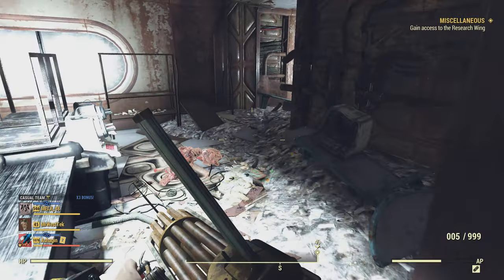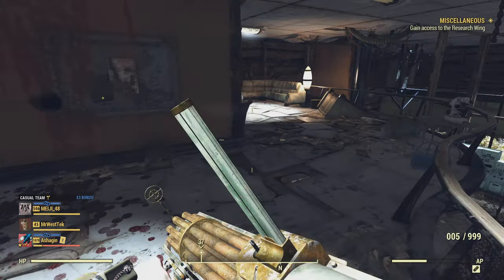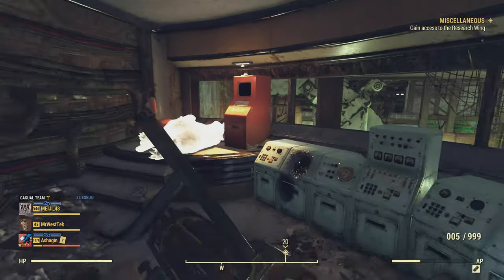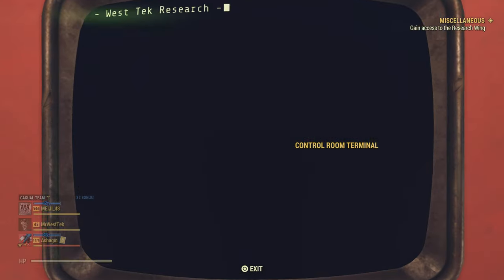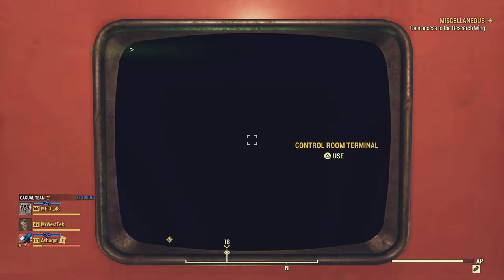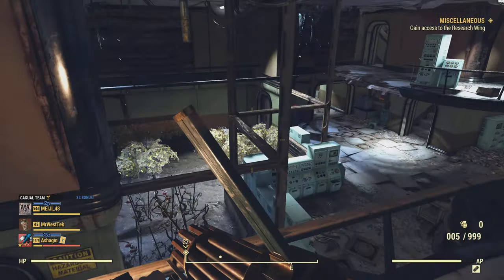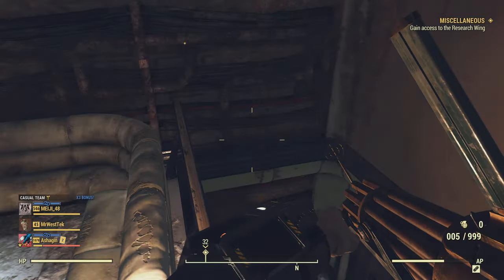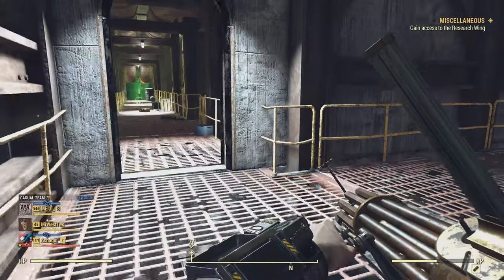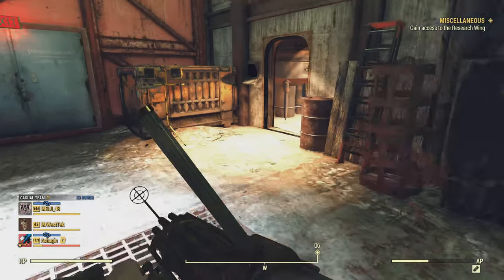Once you come to this room, it's going to want you to go upstairs — it's a little confusing to find if you've never been here before. Keep in mind there's usually a super mutant up here with a minigun or a rocket launcher, so be prepared. You're going to come to this terminal and it will unlock the door downstairs, which I'm going to show you.